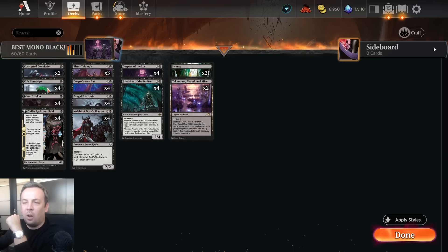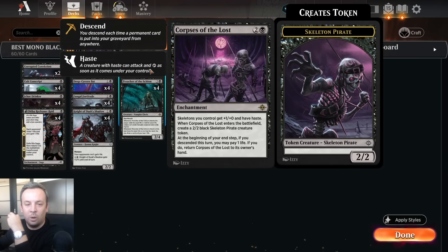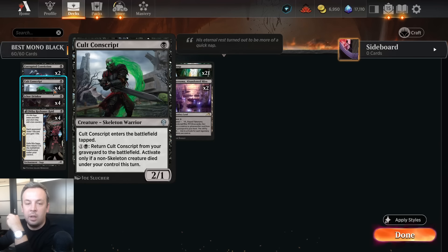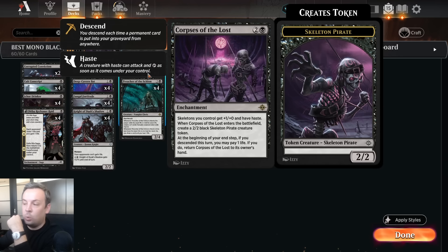We are just doing Skeletons. One of our favorite synergies — this 2/1 comes back from the dead, it does enter tapped. But then we got our Skeleton Lord that buffs all our Skeletons plus 1/0 and gives them haste, so this is a 3/1. It won't have haste because it comes in tapped. This one will make a 3/2 Skeleton every turn. You can swing in with it, and then as long as you descended — meaning any permanent went into your graveyard, dying or milling or anything — you can bring this back to your hand, pay one life. The 2/2 Skeleton stays on the battlefield. You play it again next turn, now you have two 3/2 Skeletons. It's an infinite loop and it is just crazy.